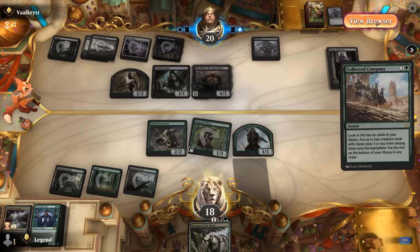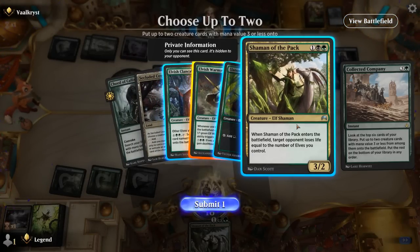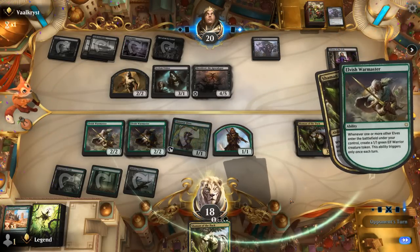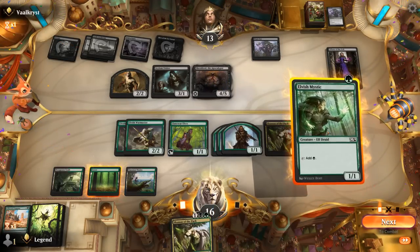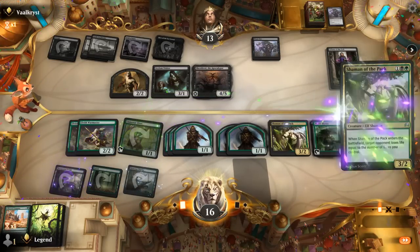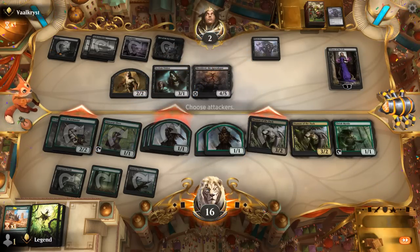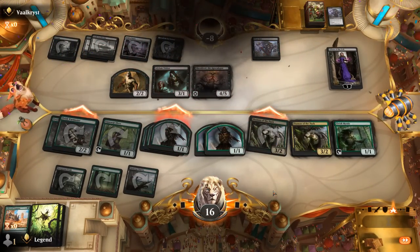We're at seven creatures: Shaman drains, Warmaster boosts, and we also have another Elvish Mystic we could play. We're empty-handed. Play Shaman — opponent's at two — and we should have at least two damage going through. That's the power of Shaman of the Pack in this deck: it can win you games out of nowhere.